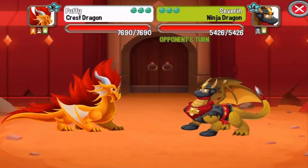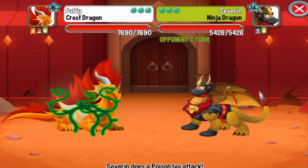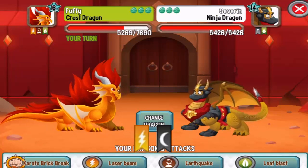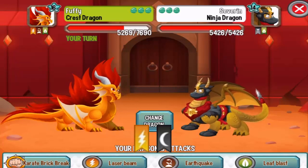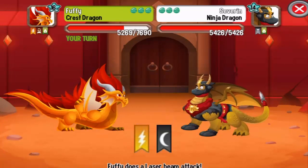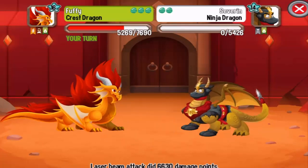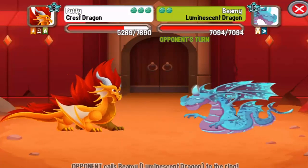First dragon will be the ninja dragon, which is a metal element dragon, so we can critical hit it with electric or dark attacks. Let's use the electric attack right here on the crest dragon — and critical hit!